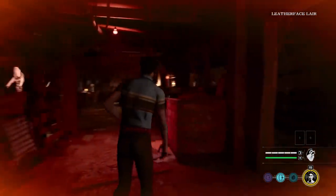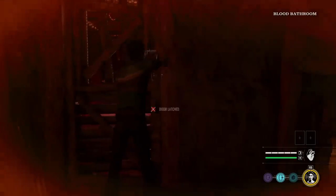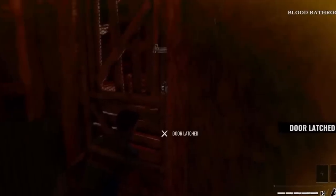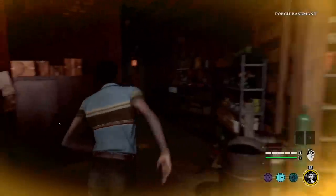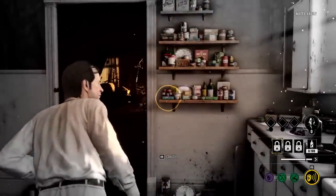There are three types of locks in the game: the Cook's padlocks, the normal locks on doors, and latches. Latches are only on flimsy basement-style doors and can be locked and unlocked by anyone, even victims — you don't need an unlocking tool for those. But you will need an unlocking tool for normal doors and for the Cook's padlocks.